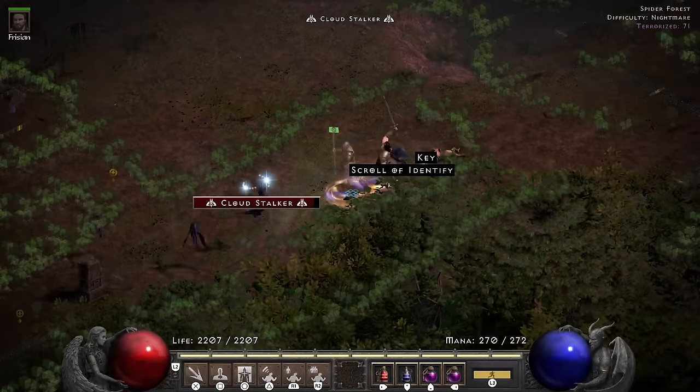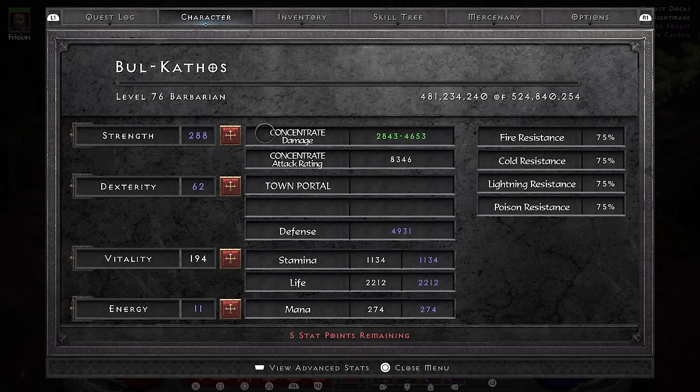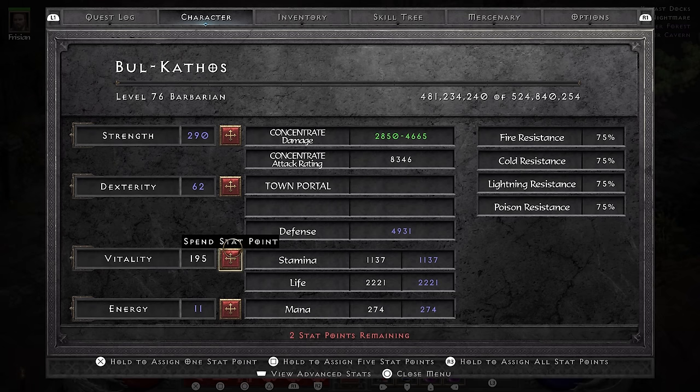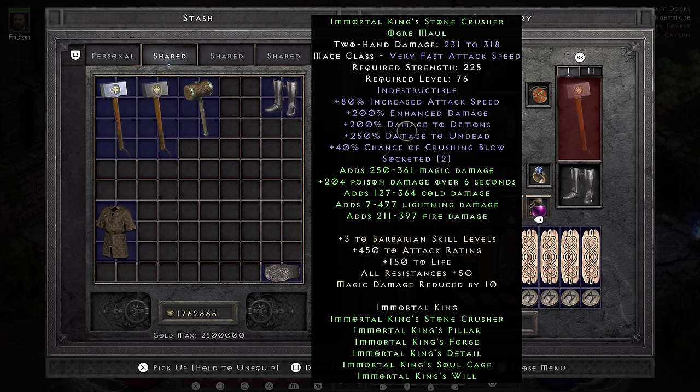After some more grinding with the bar bros, I finally hit level 76 — it is time to ascend to being an Immortal King. The ogre maul has 40 base increased attack speed but I put 2 Shael runes in it to get to 80. All the other mods on it are just big piles of damage: straight enhanced damage, damage to demons, damage to undead, crushing blow and a little bit of damage of every element. For having the full set equipped we also get plus 3 to Barbarian skills, 450 attack rating, 150 life, 50 resist all and 10 magic damage reduction. With the power of this thing, it's all ogre now for the monsters.